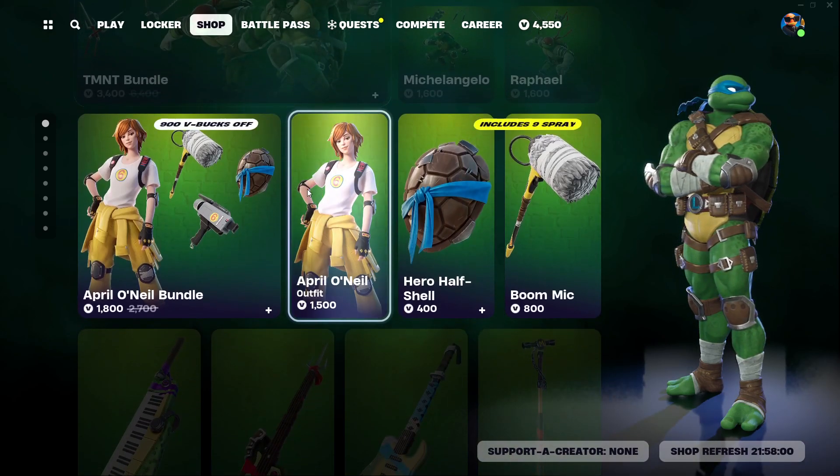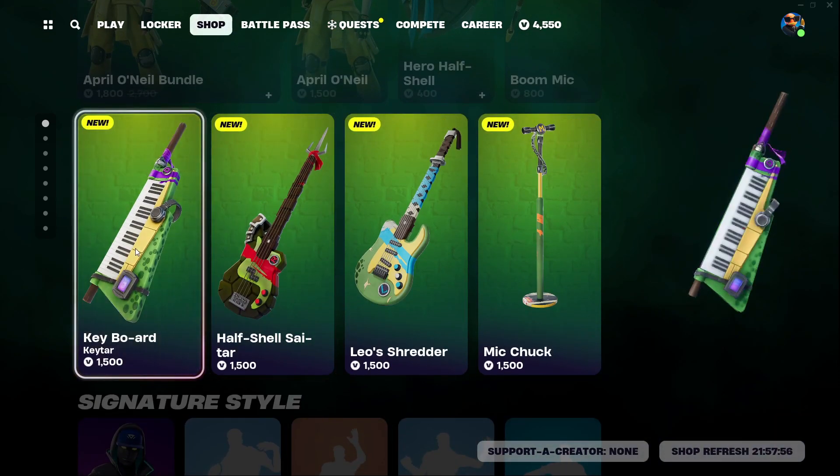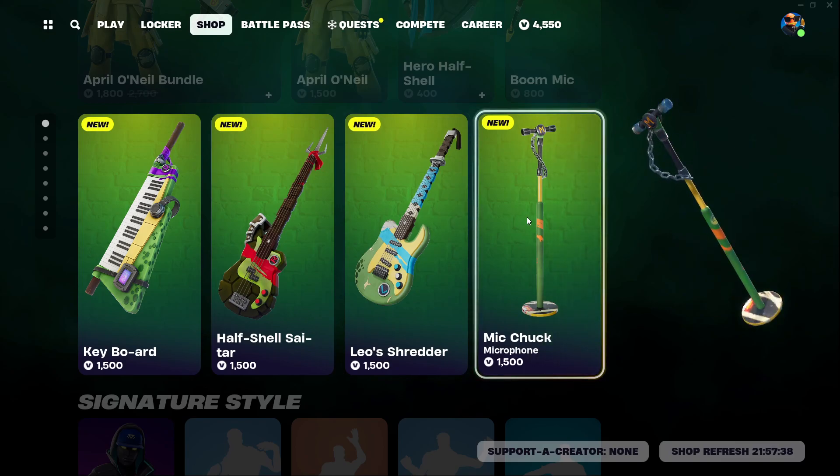First we have the TMNT bundle still here and the April O'Neil bundle still here. Then we have some new Teenage Mutant Ninja Turtle instruments. I just looked at their price — Fortnite. I thought the Fortnite Festival pass-in was overpriced, and some new interactions with that would teach you a lesson. Who is buying one of these instruments for 1,500 V-Bucks?